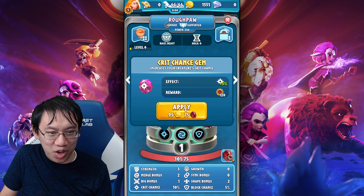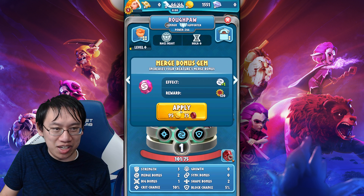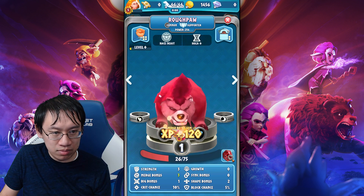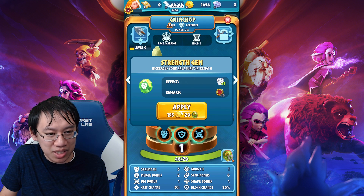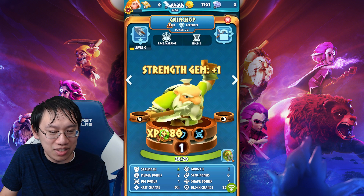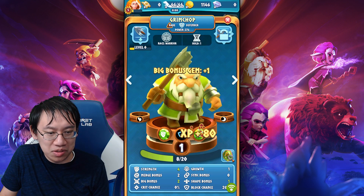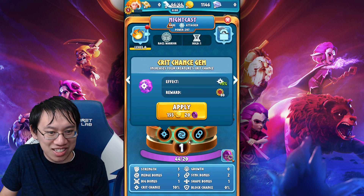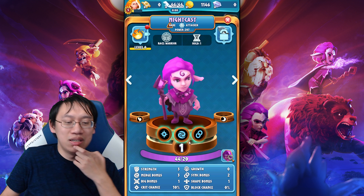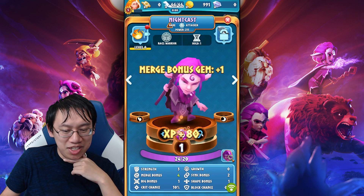Let's get my Rough Paw some buffs. I'm going to increase the merge bonus on this Rough Paw here — Mr. Grim Chop. Increasing strength seems like a decent basic thing to do. And let's increase the big bonus. What about my caster, Nightcast? Let's do merge bonus and sink bonus.